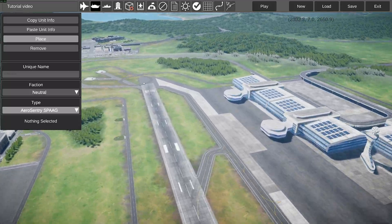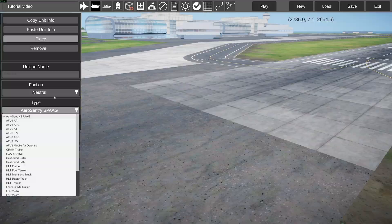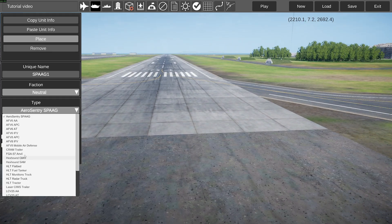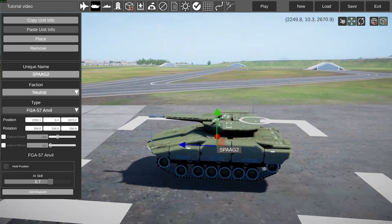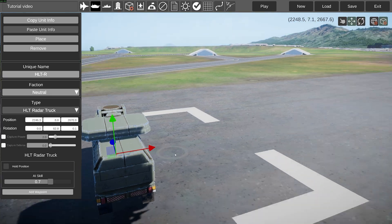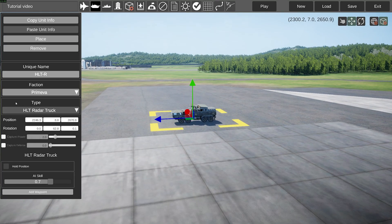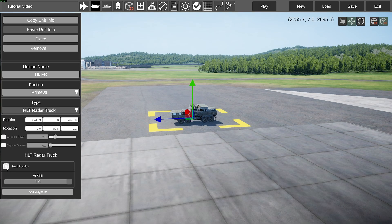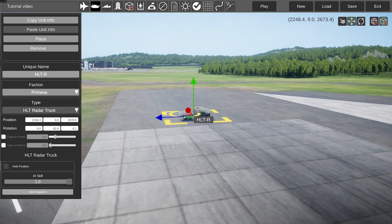Next is the vehicles menu, which lets you spawn vehicles. For example, the aero-sentry SPAG, which shoots down aircraft and bombs, or maybe an Anvil, or maybe a radar truck. You can change the faction they're in — neutral, Boscali, Prime Weaver — their AI skill, and whether they'll stay in their current position or move about if you set an objective.